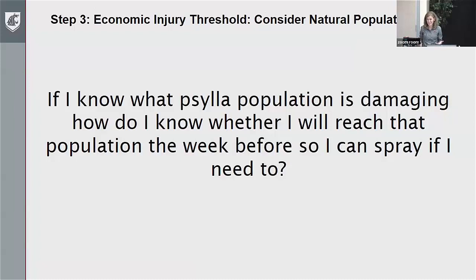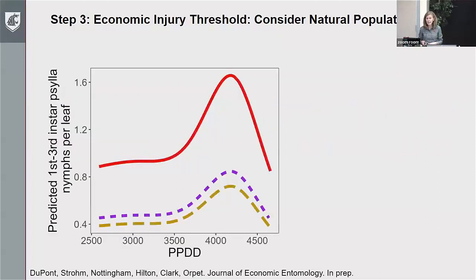There's another step to make this even more complicated. If we know at what point we might have a damaging Psylla level, we probably want to spray before we get to that damaging point. We're often getting a recommendation a week or so ahead of time, so we want to know ahead of time what population level to spray at. To get at that, we need to know what our general population growth is. We're lucky to have the new phenology model with Vince Jones, based on base 41 up to 84 degrees, which gives us an idea of the cumulative relative abundance of each stage.